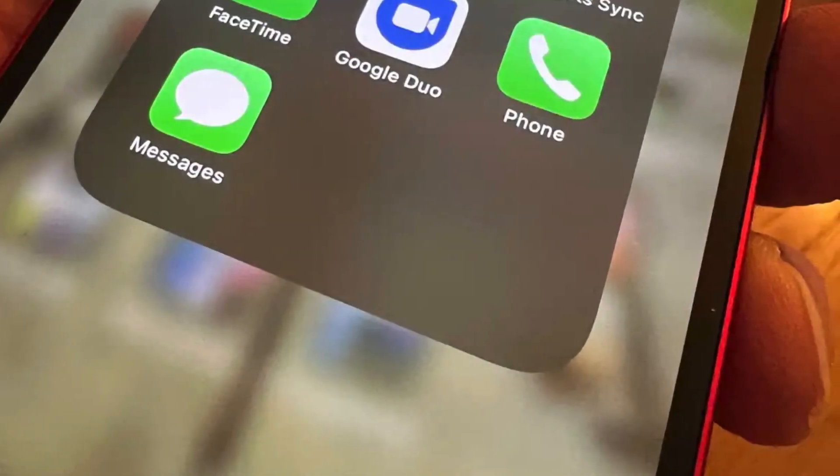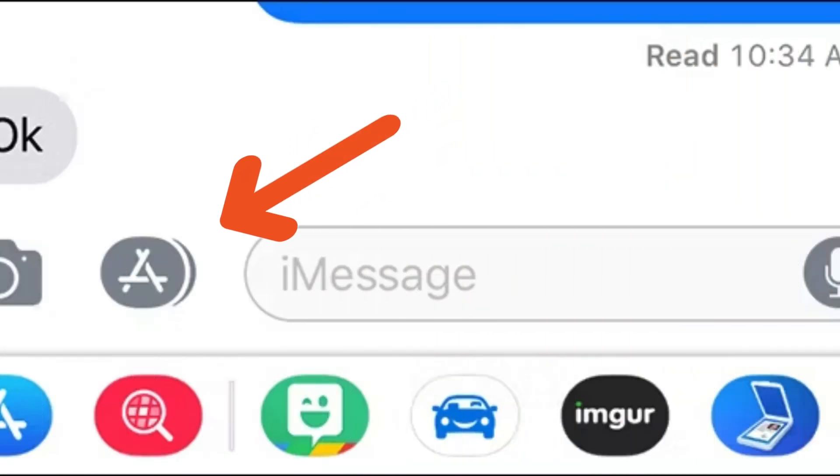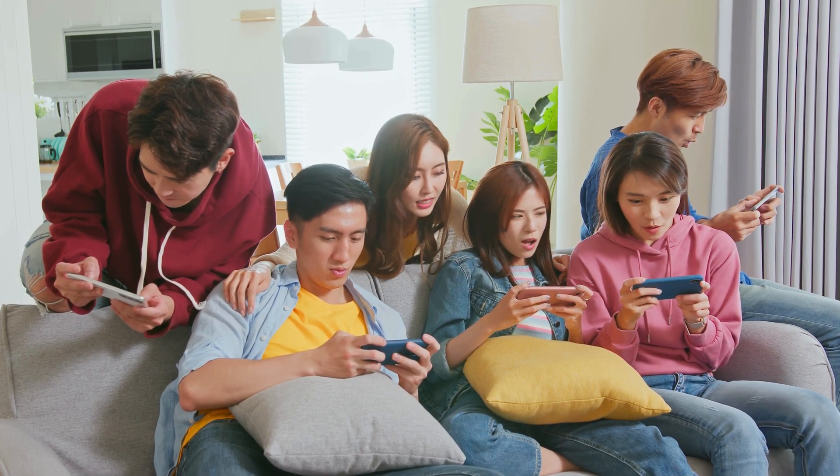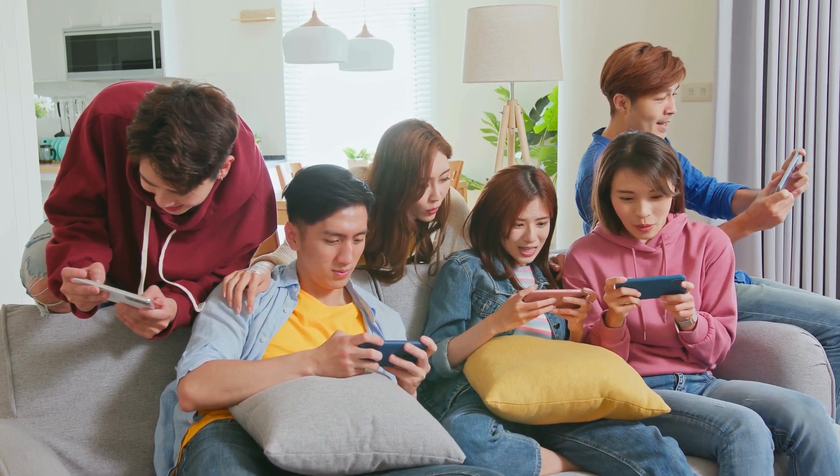Did you know you can play some games right in iMessage? Just open a conversation, tap the App Store icon next to where you type your message, and browse through the games. Challenge a friend and see who comes out on top, all in the comfort of your message thread.